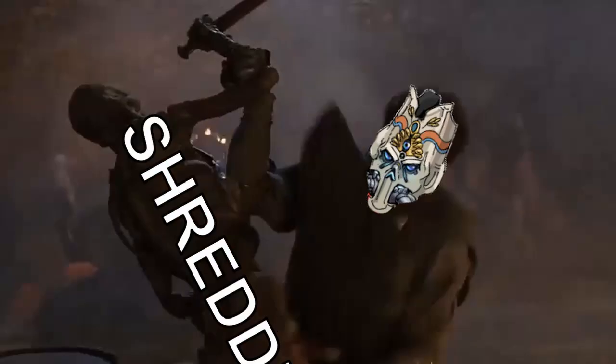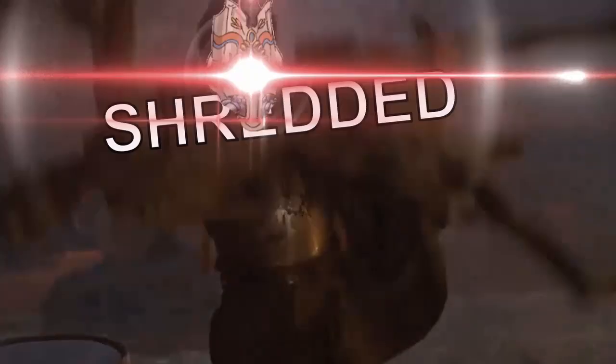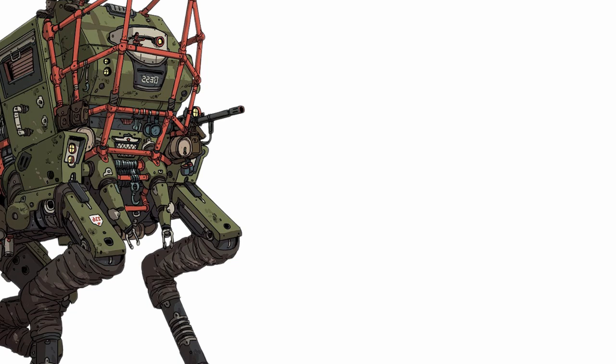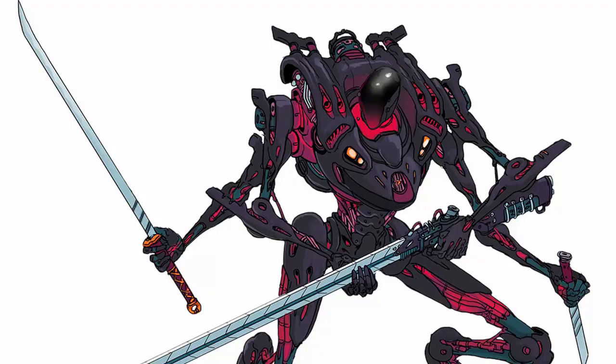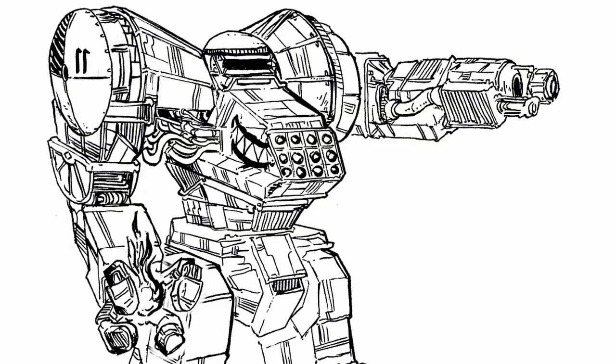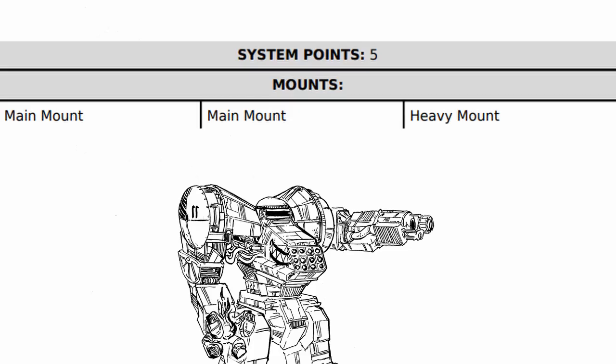As for its traits, it has three of them. First, reinforced frame — Kalista is immune to the shredded condition. Second, built to last — Kalista only needs two repairs to fix it when it is destroyed. And third, lumbering — when Kalista boosts, it can only move in a straight line. With these traits combined, Kalista will be a tough-as-all-hell mech that's unfortunately not very maneuverable.